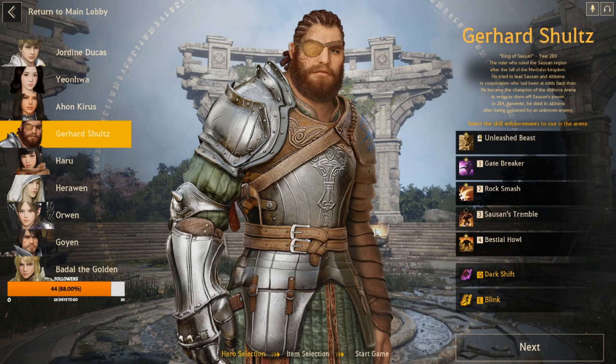His four is way too easily interruptible. If you're having to stand still in this game you're going to have a bad time — you'll get hit and lose too much HP to recover. His four should be partially more difficult to interrupt. That's one of the reasons Heroin is more difficult to play too — everything she has is easily interruptible. For Gerhard, Unleashed Beast can stun them so they stay in your four, but if you still get hit you'll get interrupted, so it should be less interruptible.